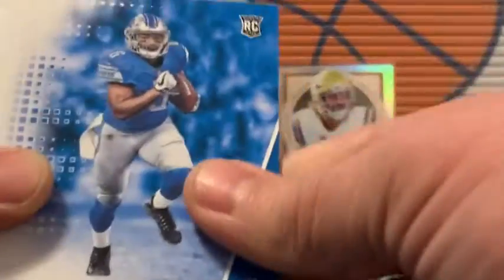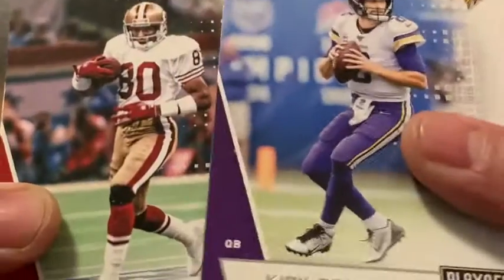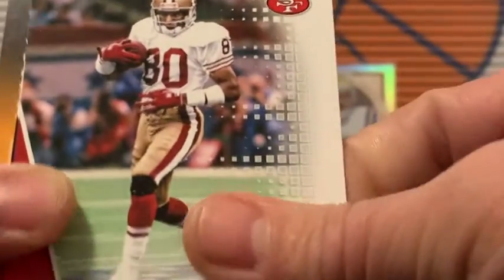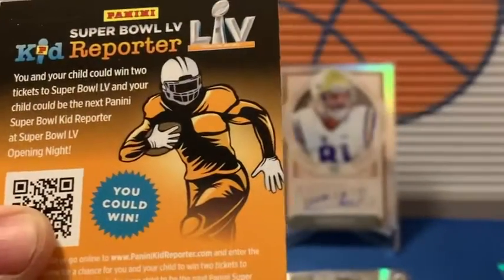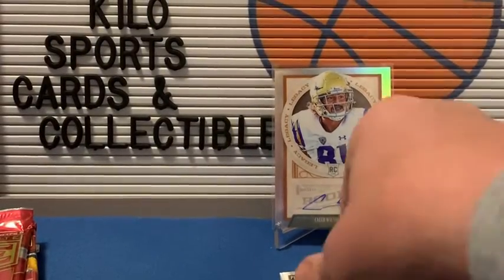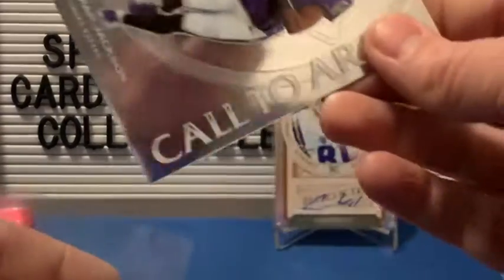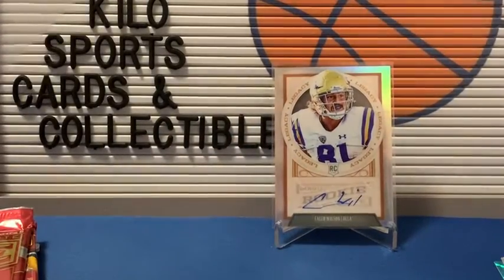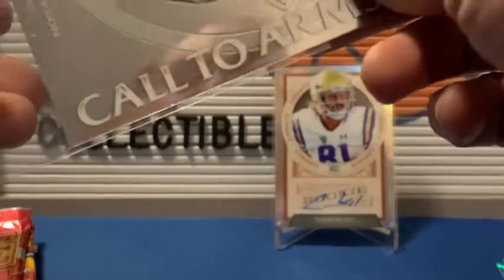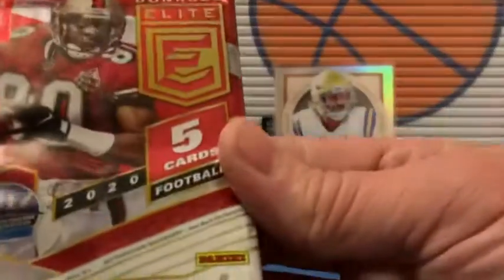We'll go ahead and sleeve that up. We got a DeAndre Swift rookie, Kirk Cousins, Jerry Rice, and Alan Robinson. And a kid reporter. Let's sleeve up Lamar. I cannot get these sleeves to open for nothing today. Alright, let's go ahead and put him there.